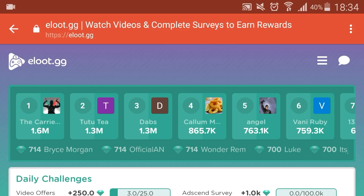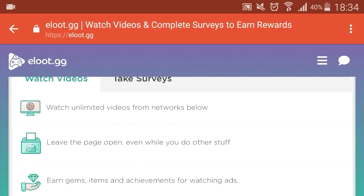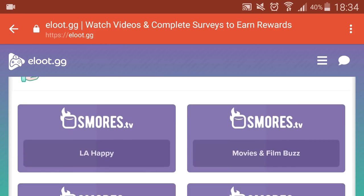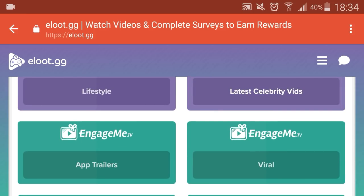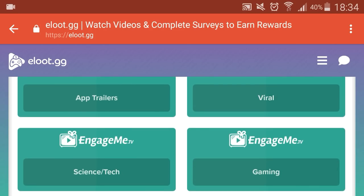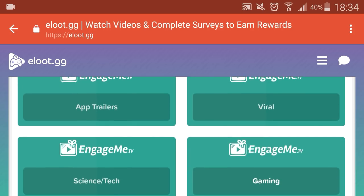So how exactly do you go about getting these gems? If we scroll down a little bit you can see you can either watch videos or take surveys. There are two video providers: S'moresTV and EngageMe.TV. You don't need to sign up to either of these sites — you just need to make an eLoot account. You click on the category you're interested in. For me of course it was gaming or the app trailers on EngageMe. I was then introduced to three videos which were about a minute and a half to two minutes long, and in between each video I was given a 10–15 second advertisement. After I watched each advertisement I was credited gems to my eLoot account, and over the course of the three videos I earned myself 700 gems.